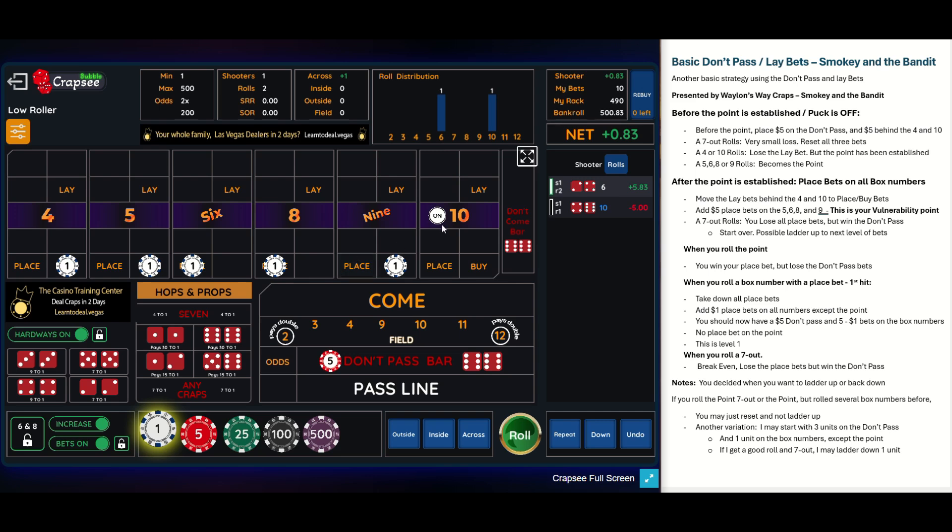If you hit the seven out and it's a wash, hopefully you've made a few dollars on your other box numbers before that. If you hit the point — the 10 — you're going to lose your $5 on the don't pass because it loses on the point. You want the don't pass to win on the seven to offset losses here. But if you roll the 10, you lose your don't pass bet but the other bets stay up. Then it's up to you whether you want to ladder up or stay where you're at.